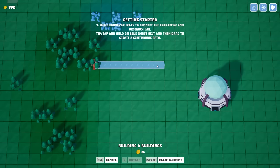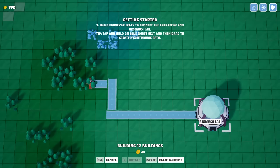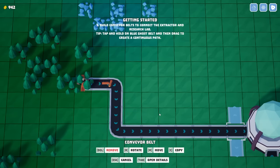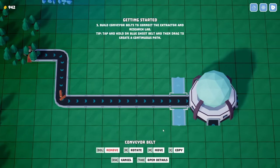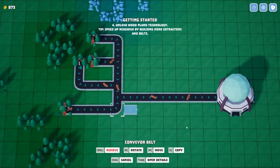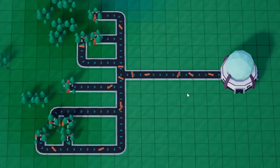Then we'll take all of the resources and bring them right over here into our research lab — just kidding, I meant to do it this way instead because the game doesn't like turning right there. The game's going to cut down trees automatically and bring them on the teeny tiny extractor all the way over here. But let's be honest, one isn't enough — let's build eight extractors so my research lab will grow even faster.